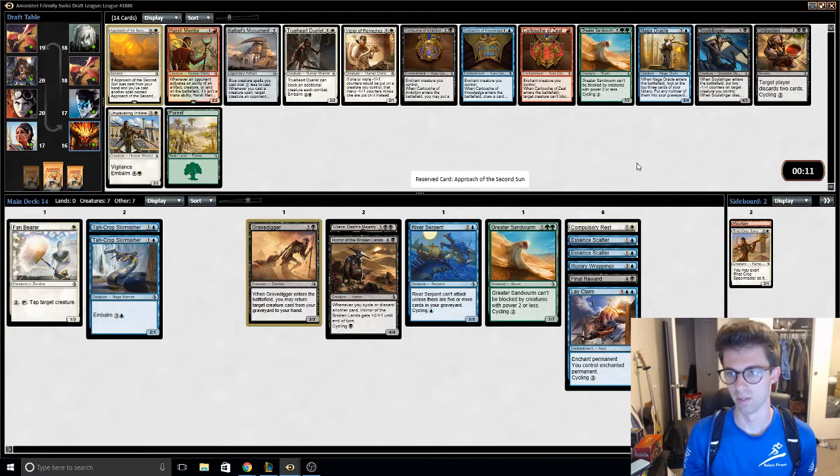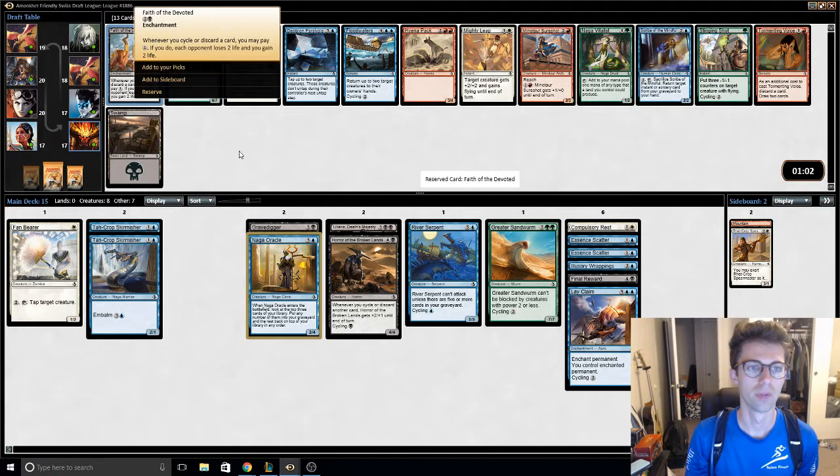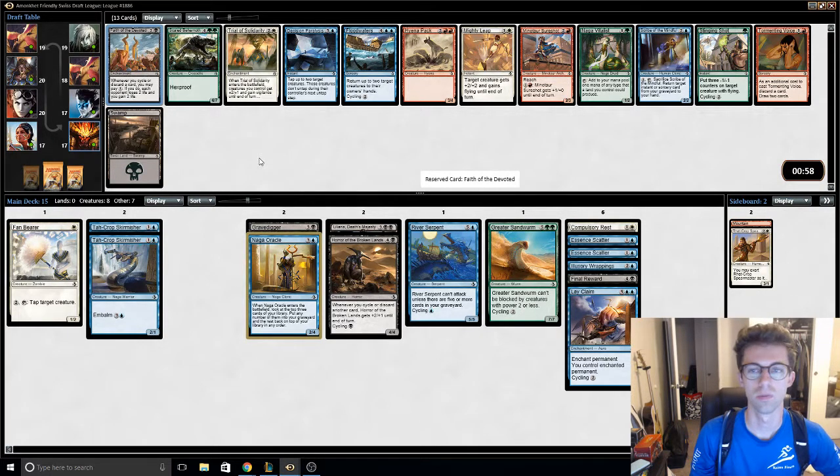Looks like it puts things in the bin. Cycle or discard a card — you can gain two and drain two. And the 6/7 hexproof is a real nuisance.